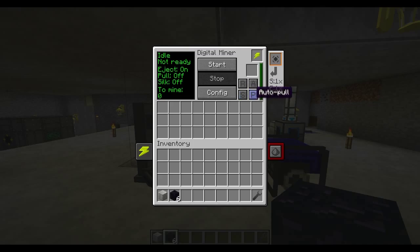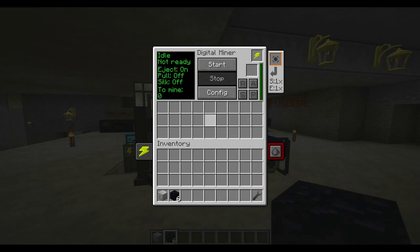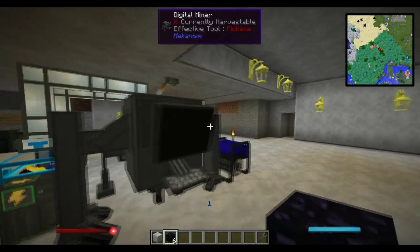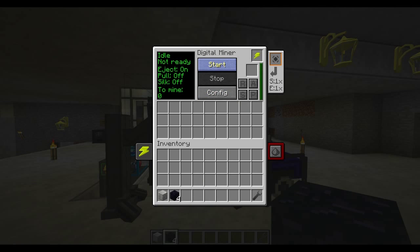Auto pull is a feature where if you have a chest on the front of the digital miner, instead of leaving gaping holes, it will fill in the inventory with material from that chest — for example stone — and replace the blocks it mined with that material. That's great for keeping large underground areas clean and filled. So I'll go ahead and hit start.